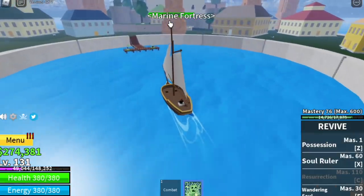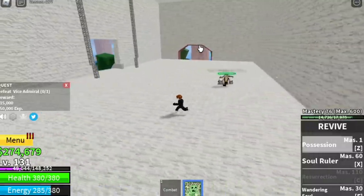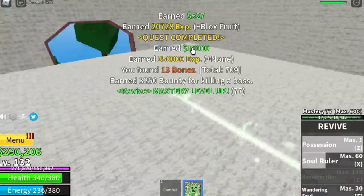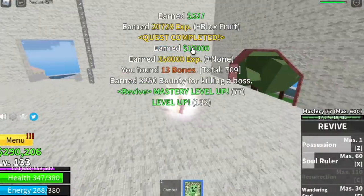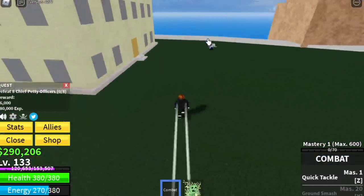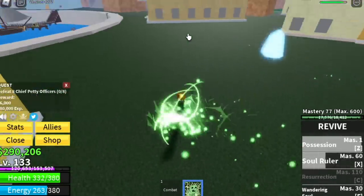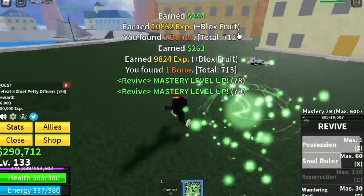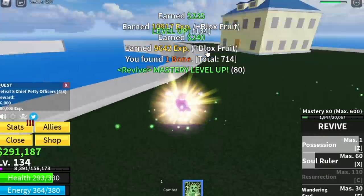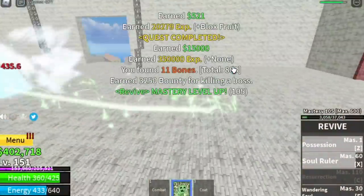After level 130, proceed to the Marine Fortress — Marine Ford. We're going to start by defeating the Vice Admiral. As you'll notice, it is getting harder to defeat bosses because we only have two skills for damage. Maybe you can use combat or sword to partner with this fruit. The next quest is the Petty Officers, but it's kind of hard to grind here because the mobs are scattered around the island. Good thing we have the Wandering Soul. The goal on this island is to reach level 150.